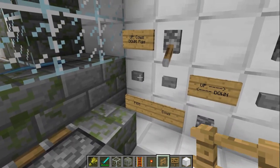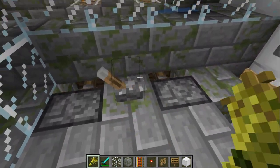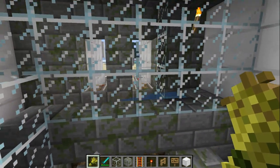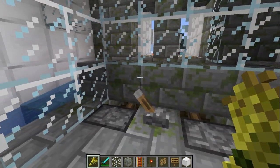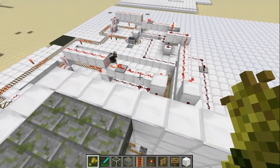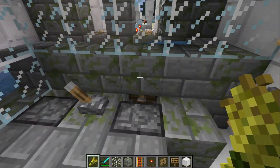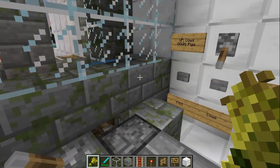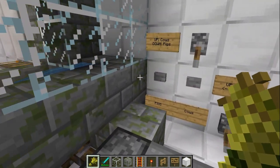By the way, the reason I have these blocks here is because creative mode is really sensitive on teleporting — it would put me into the cart a lot of the time, even through glass, and sometimes when I push one of these buttons it'll teleport me way over there into a cart. It's just a creative mode bug, so once I get this into a real survival world it shouldn't be doing that.